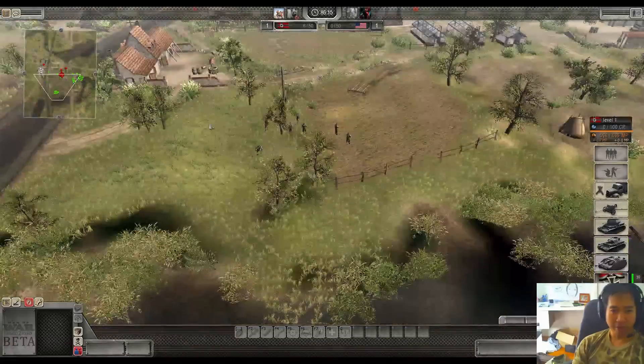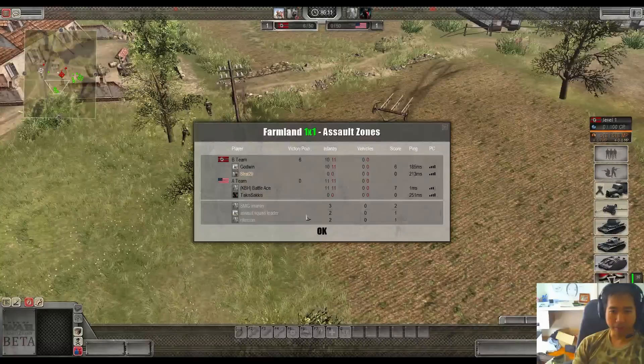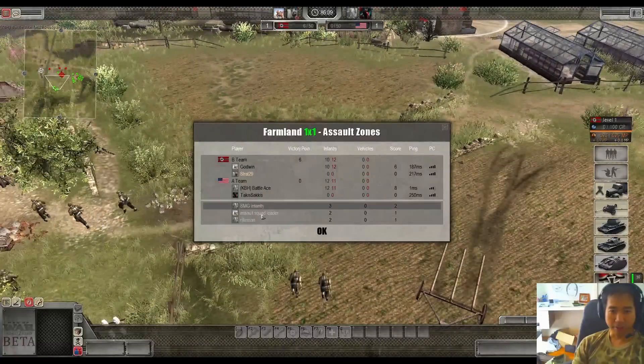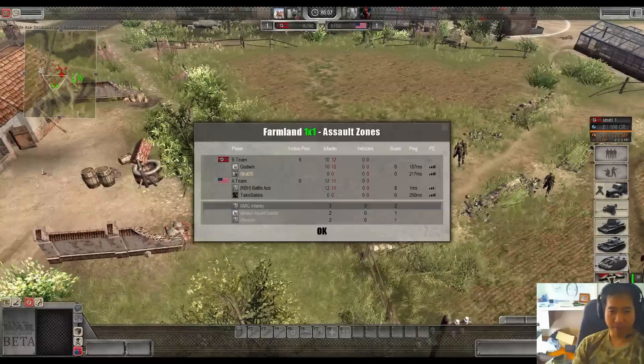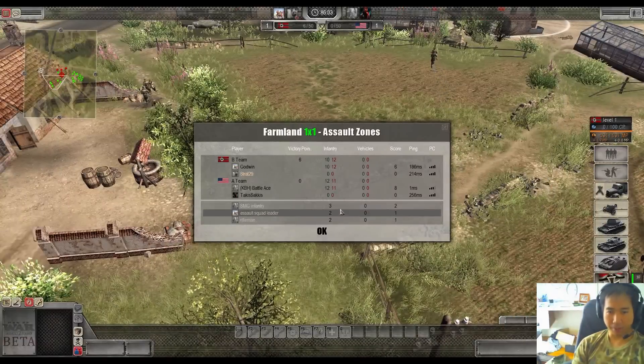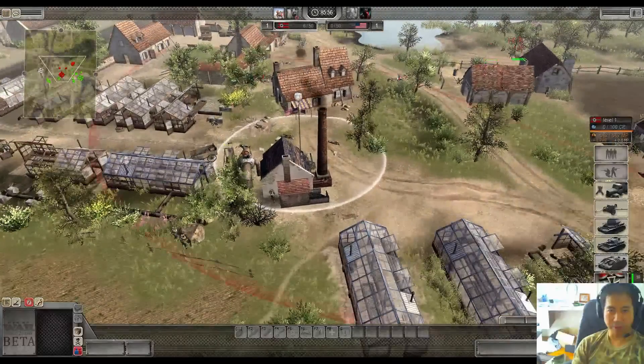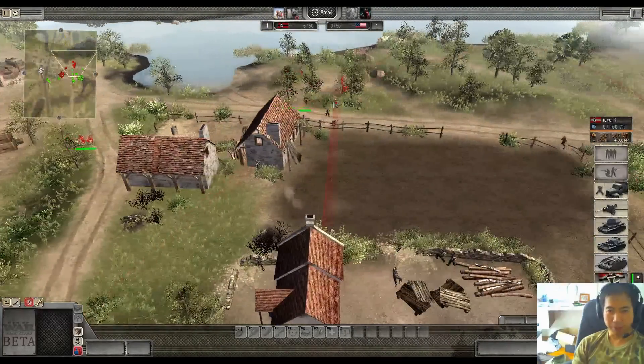The SMG guy is the highest scoring for both of these players. For those who don't have the beta, you can see basically the top three scoreboard units - it says the SMG has three points, so three kills, two score and one score to the assault. So really nothing yet on the infantry so far.